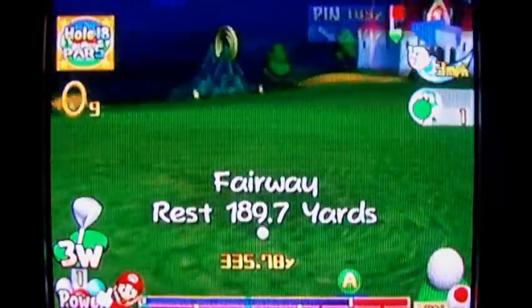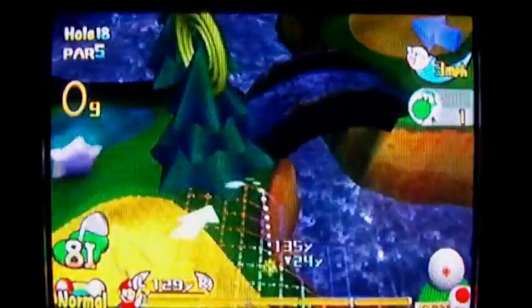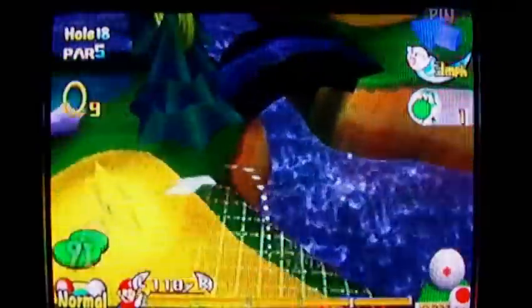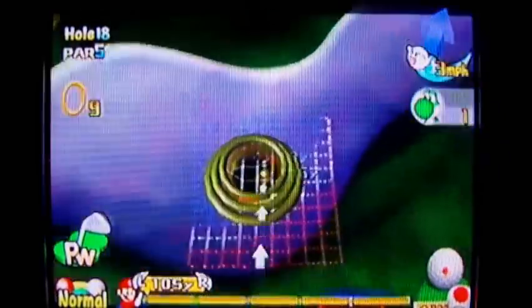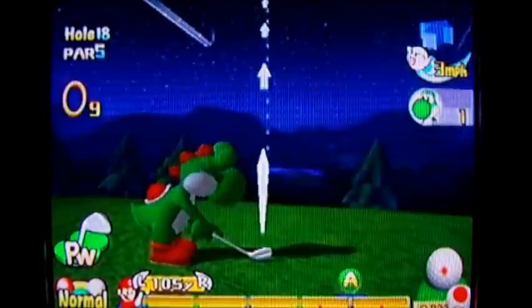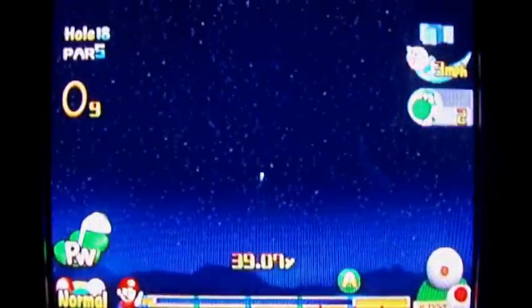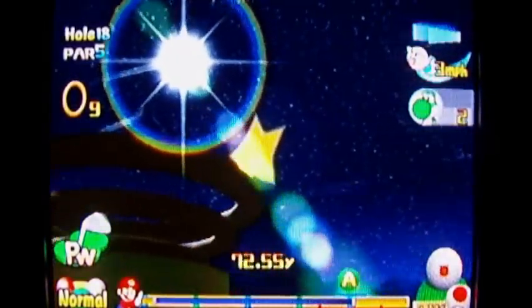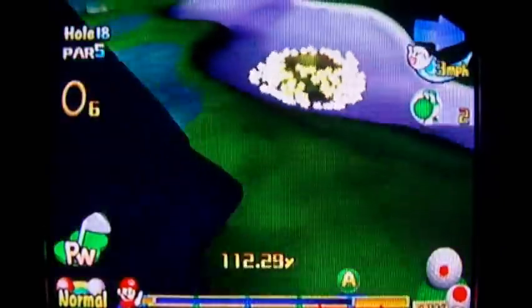And then you've got to aim somewhere else, which is not towards the green. By the way, a great way to get on the screen in two is if you aim for the green like that — I mean, aim for the pipe like that. Then you've got to aim for this one right here. Just got to make sure your shot is high enough and go for it. Oh shoot, I hope that's enough power. I hope the wind's going to take it far enough. I think it will.